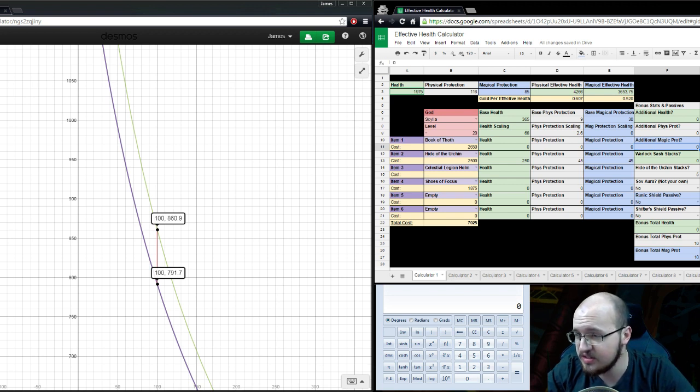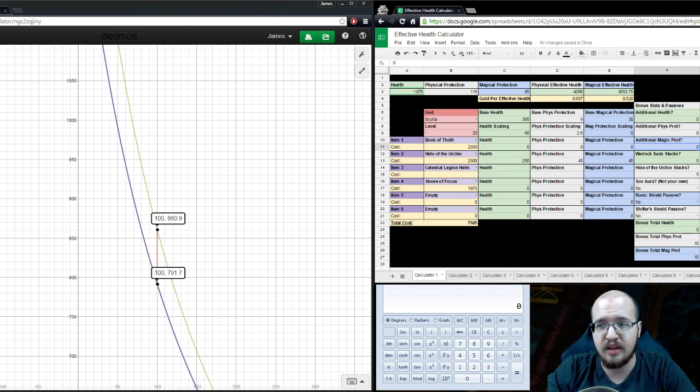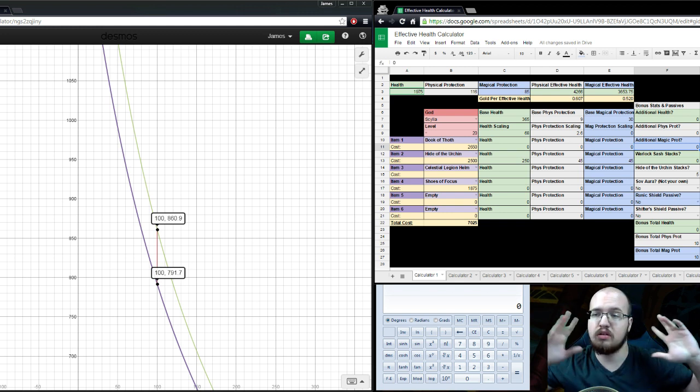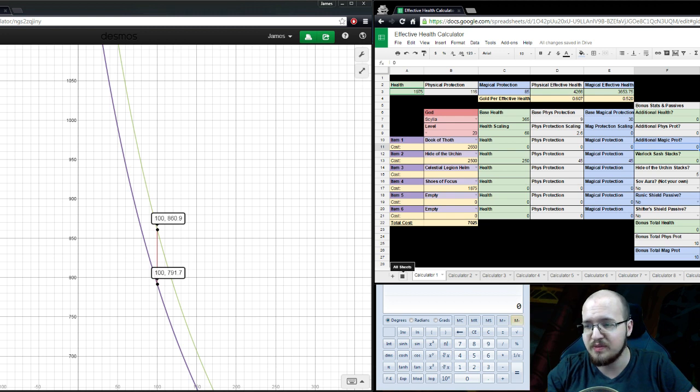Sovereignty is very efficient in terms of gold and effective health. It's not necessarily the all-the-time option - just if you really value what another item does. I hope that helps you guys out. I'll see you next time with another YouTube video, probably with a lot of numbers. Peace.